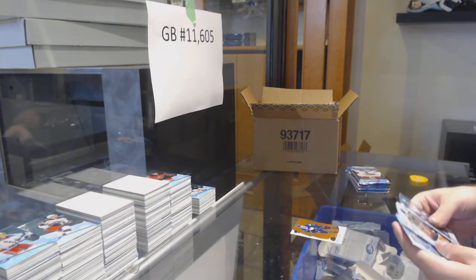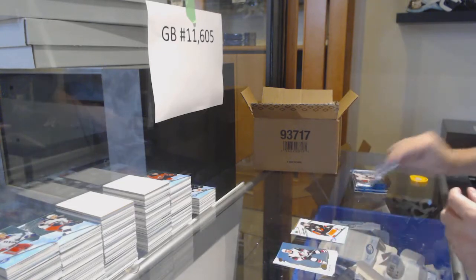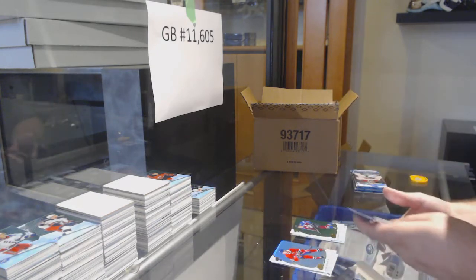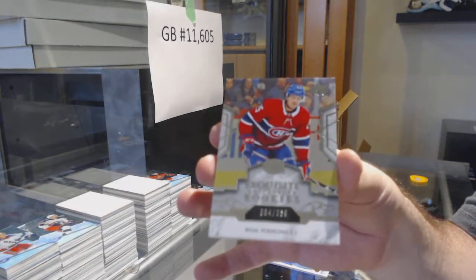We've got an Orange of Patterson for the Canucks — Ice Premieres jersey — and Max Jones for the Ducks. We've got an Emerald of McKinnon for the Avalanche and a Rookie Exquisite to $3.99, a Paling for the Habs.